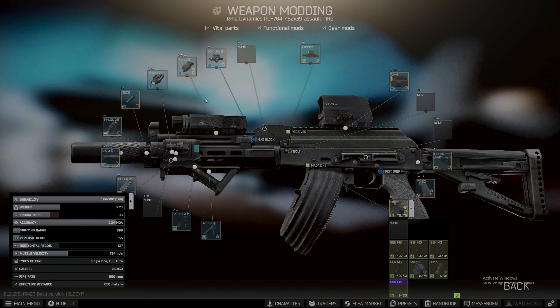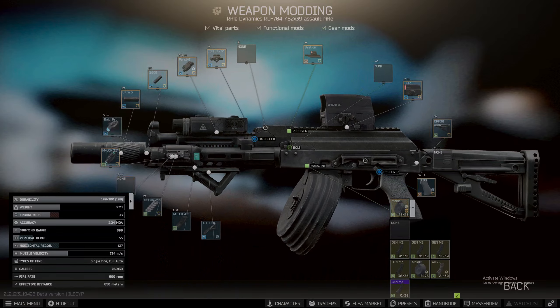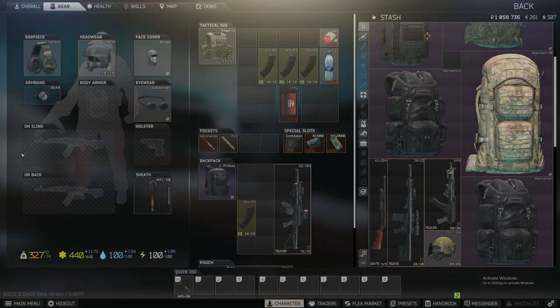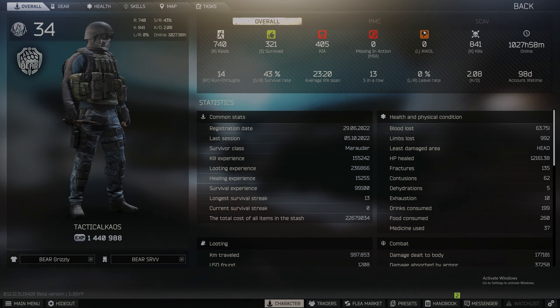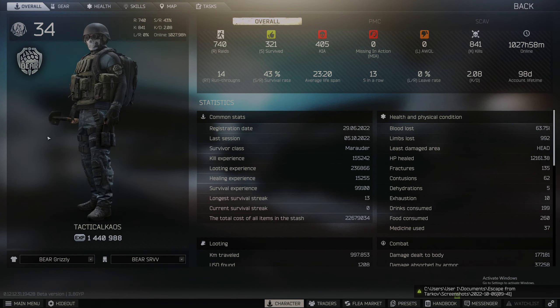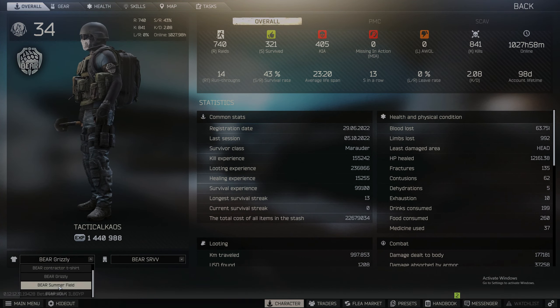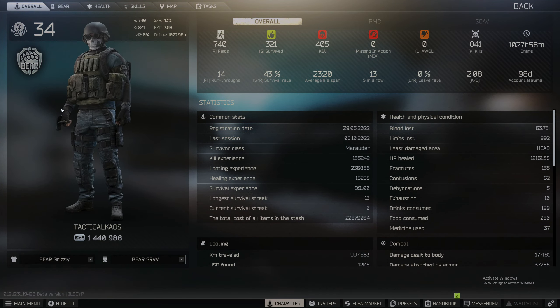Hip fire is the way to go when you have a drum mag — try to get up close and just dump it and unleash hell on them. So this is my RD build guys, I hope you like it. Let's go check out my armor, my drip, and all that.